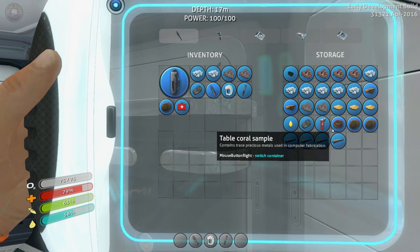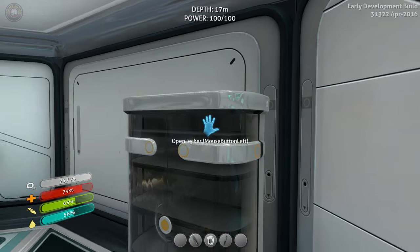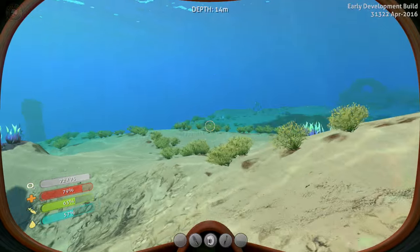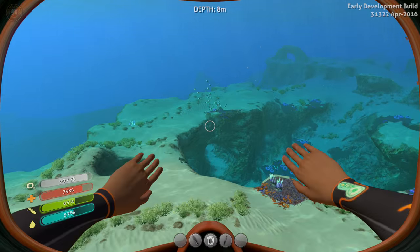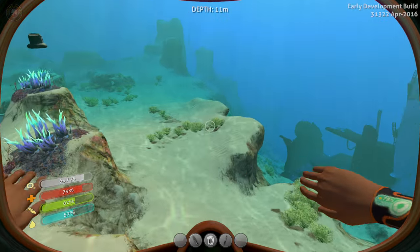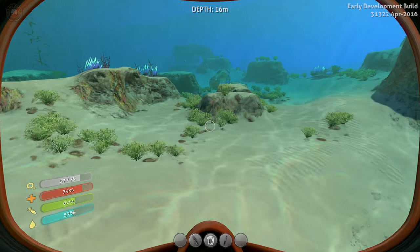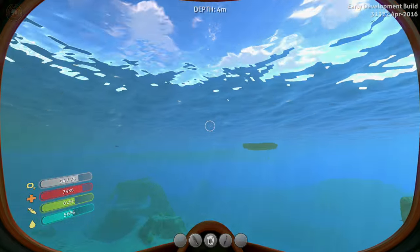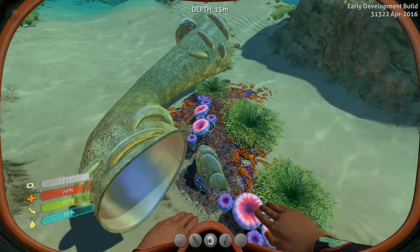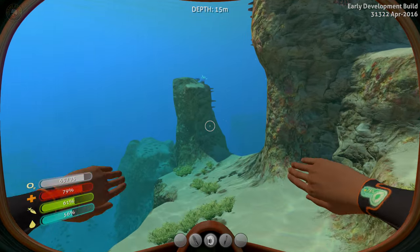Wait — this one is common and we have gold, two gold, so we're actually doing pretty good. Let's get that done. Now we need to find the table coral. I remember seeing it not too far away. It's always funny when you start looking and forget where it went. Usually where I build the base is right beside the table coral — is this it? I think it's there.